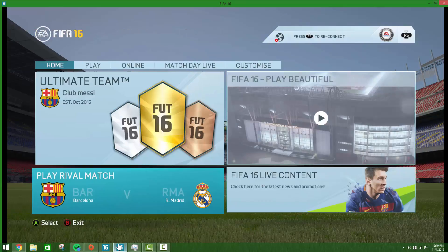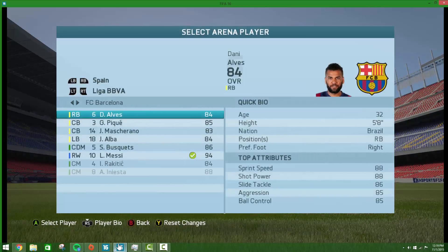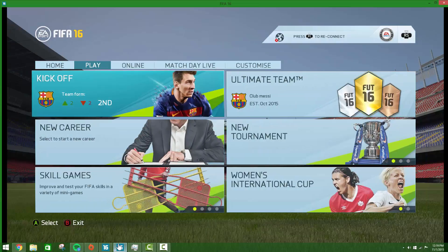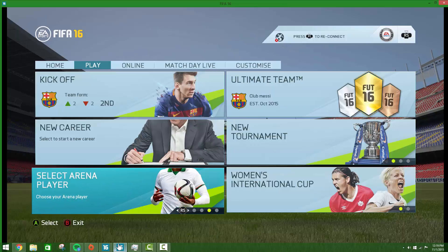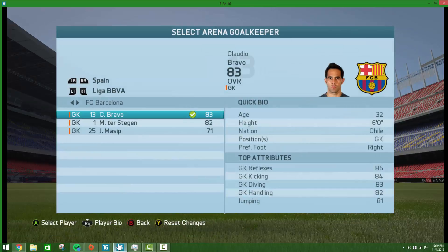Let's show how to change your goalkeeper. Going from home, you just go to the left. Go from Skill Matches, press the right stick, Practice Arena, Select a Player, Select a Keeper.